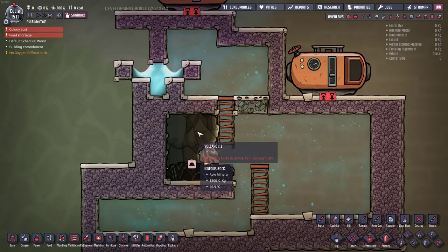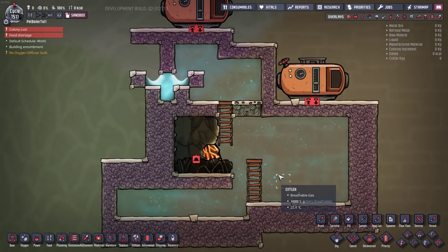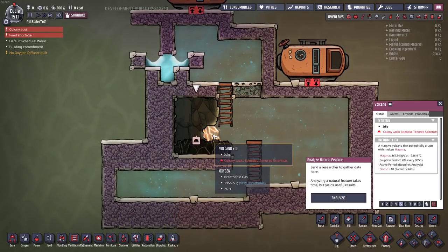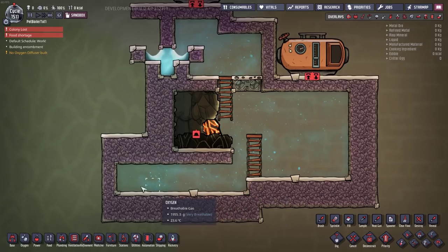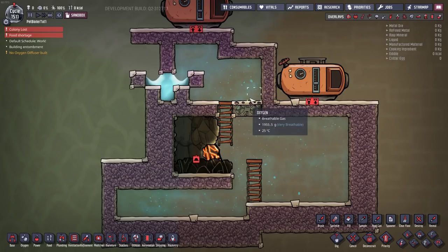Your best bet would be to find a volcano earlier rather than later so you can start stockpiling magma for later use. Once you find a volcano, usually just dig out one tile — you don't want to expose this to atmosphere just yet. Once you've realized what type of volcano you're dealing with, all you have to do is seal it up in a box like this. Just do not dig out the volcano yet. Then once you've got it sealed up in the box it's time to vacuum out all the gases — you don't want to reveal it until you've got the gases out, because if it does erupt you're in trouble.